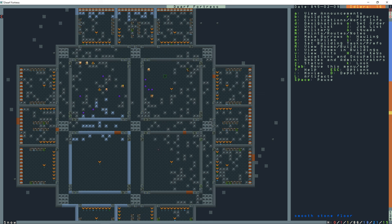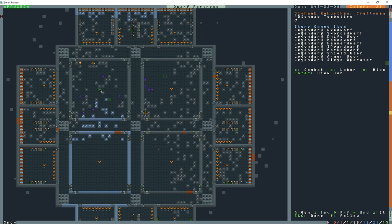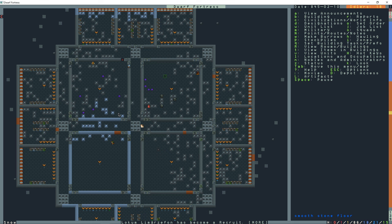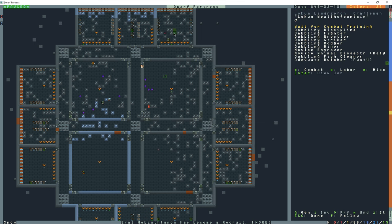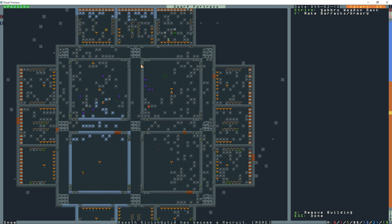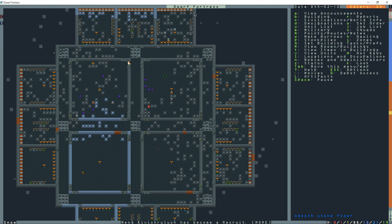Going back into the armor stand, all squads are assigned to train in this room and they're starting to come in. Training is off in the individual barracks rooms — in each barracks room I have them storing individual equipment, storing squad equipment, and sleeping. In the two central training rooms all squads are able to train.